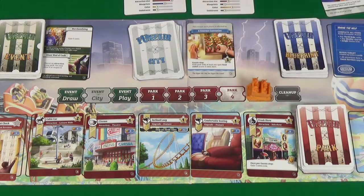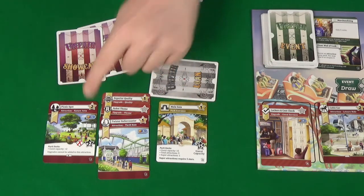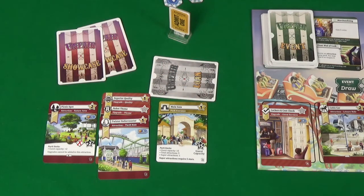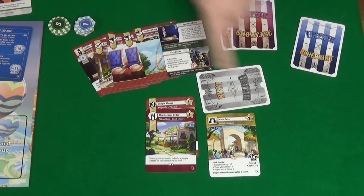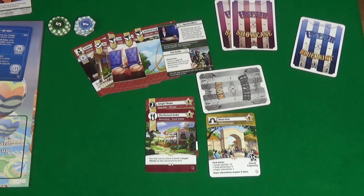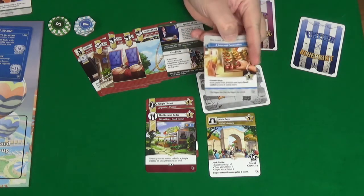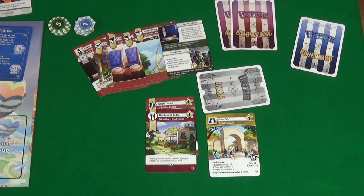No park-for action since no one had a card to give them one, so we move on to the guest step. Pixel has five stars in her park with no other modifiers, so she gets five money. We only have three stars, but the Gourmet Convention event means that because we have a food outlet, we get plus five — so we get eight money.